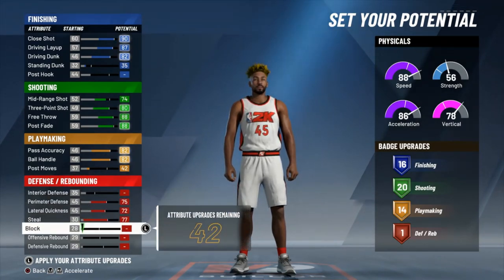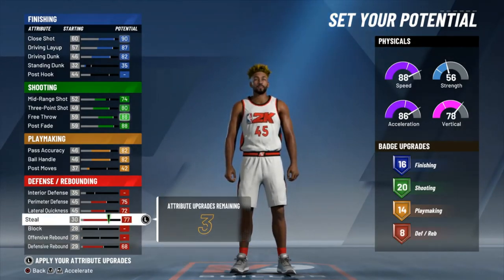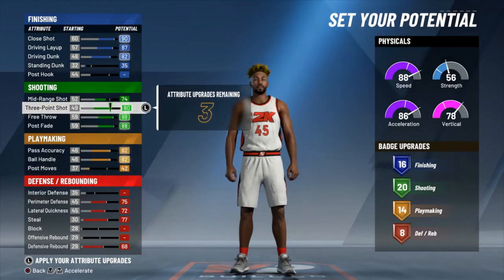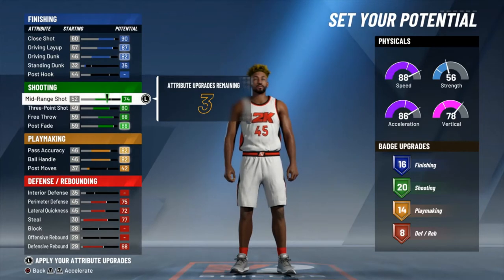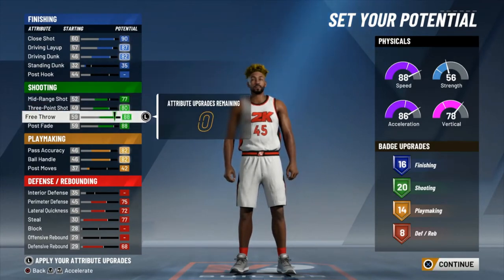Defensively, you max your lateral, your perimeter, and your steal. You take your defensive rebound one off the max to a 68 for that 8th defensive rebounding badge, leaving you with three attributes left over. You're not going to get another badge in any category with these three, so I would say put it into whatever you feel is most effective for your play style. I'll probably put it back into mid-range to give me a 77.